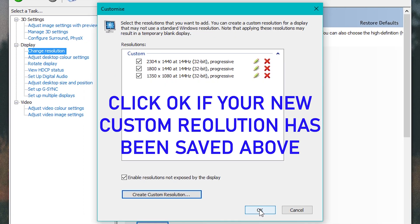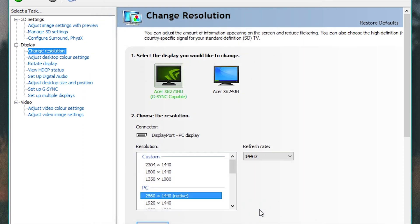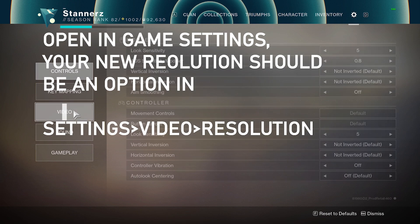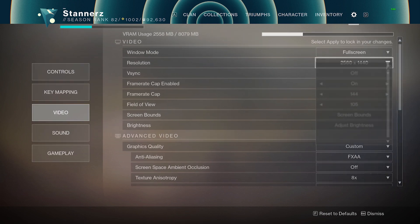Your new custom resolution should now be saved above. Double-check it saved your resolution, then exit and open Destiny 2. Open your in-game settings, go to video settings, and your new custom resolution should be available within the resolutions tab.